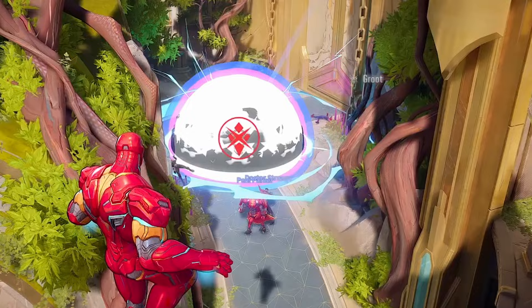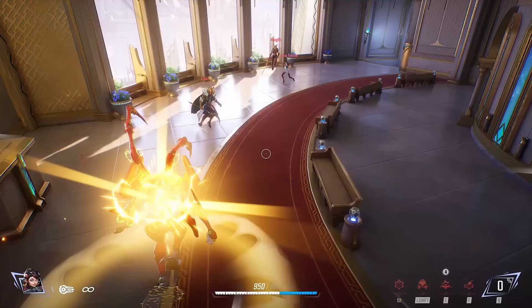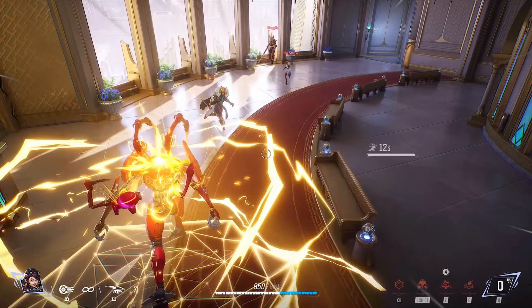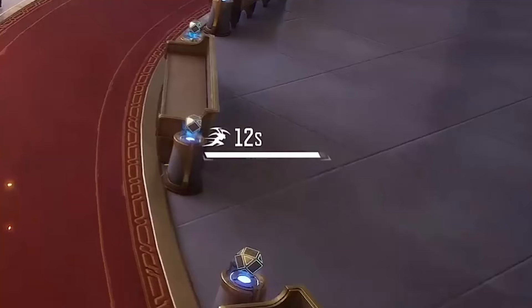Iron Man has a new E ability down there, which is different from when Bruce infused and Gamma'd him up — so that's just the regular stance switch icon before you get the Gamma one. Here is Penny Parker — I don't think we ever actually get to see her out of her mech. She's got her left-click ability, which is her webs. She's ulting right here, leaving little micro-drones behind that leave electric webs and a big AOE of electricity. In this ult she has 12 seconds.